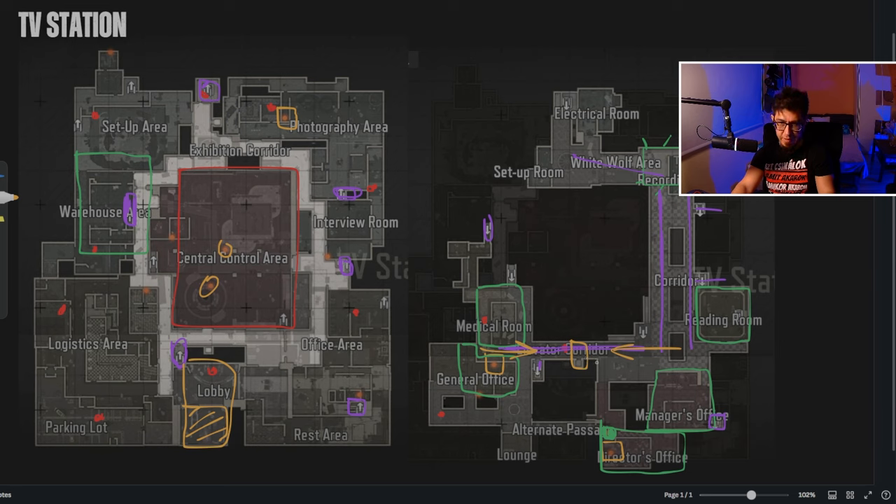The third extract is next to the warehouse — this is the extraction area. To activate it, there's a switch in the staircase which you can enable 10 minutes after the raid starts. What I usually do is: if I'm in the top area of the map and the timer is close to 25 minutes, I enable it but don't extract — I just enable it. You only need to enable it once and it never closes again, then whenever I want to extract, I can do so.